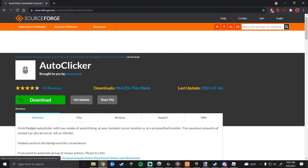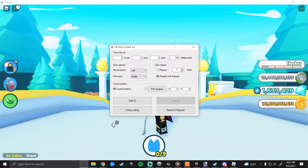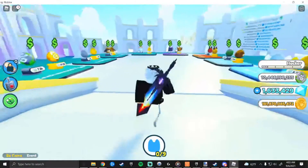Click on it and download it. Once you pull up the program, you're going to want to set up a hotkey — that's really important. Make it something you don't use often, like your plus or minus sign. You also want to make sure that you set it to repeat until stopped.